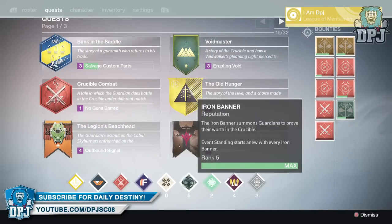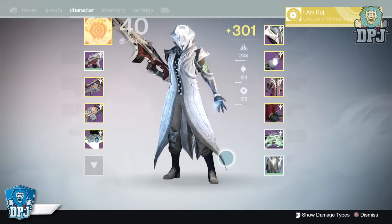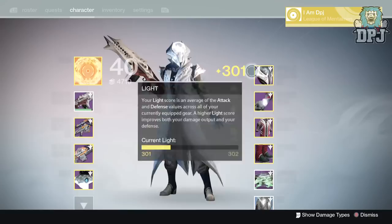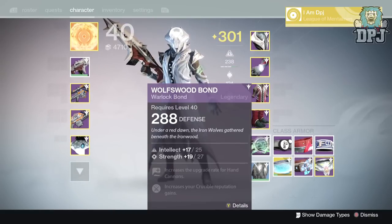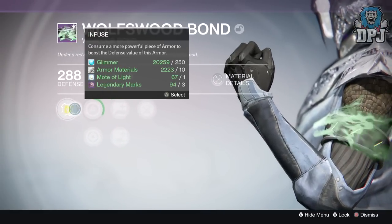In this video we'll take a look at what dropped post-games when playing the Iron Banner. From the start I am only using my marks on that pulse rifle and will not be buying any armor or the sidearm. Starting on my Titan, from rank one all the way through to rank five...